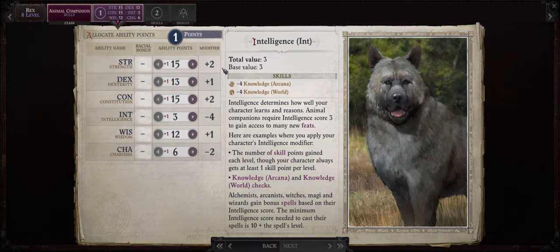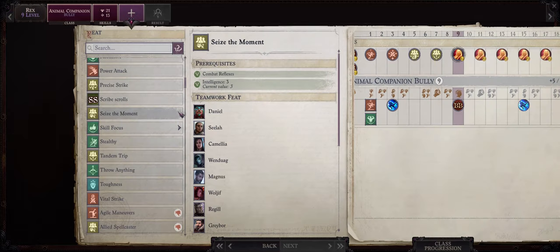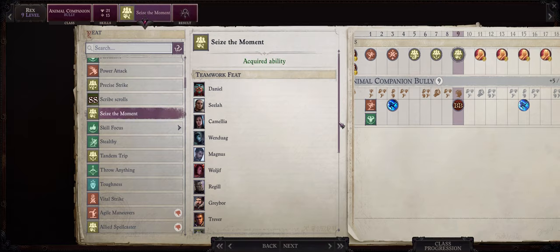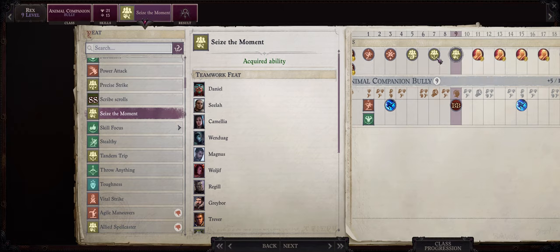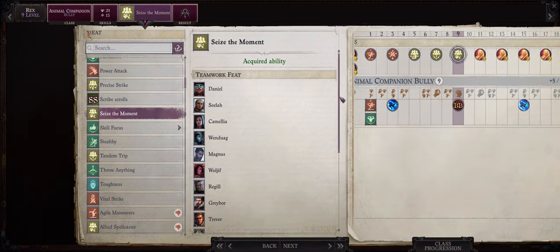As for your other increases in ability points from level 8 onwards, you should definitely pick Strength. The higher our Strength, the better our attack bonus, damage, and also trip. Your level 9 choice feat is also very easy — in this case, Seize the Moment. This feat has amazing synergy with both Combat Reflexes and Outflank, and will increase the amount of Attacks of Opportunity we can make, not only for our pets but also our party.